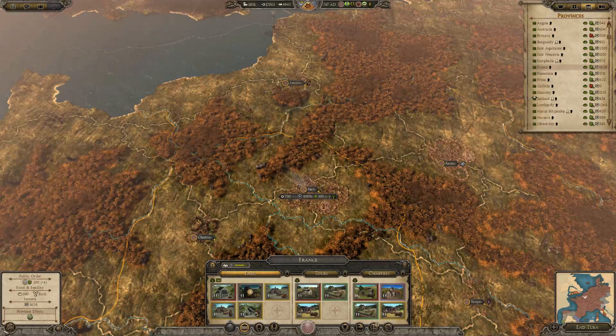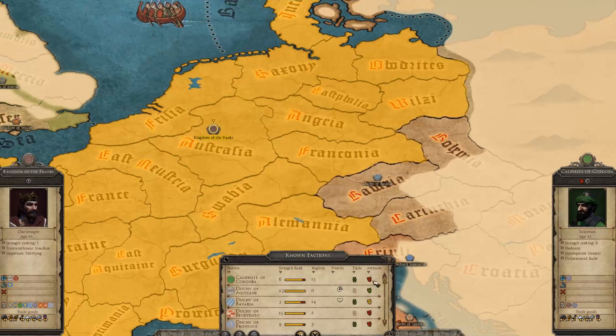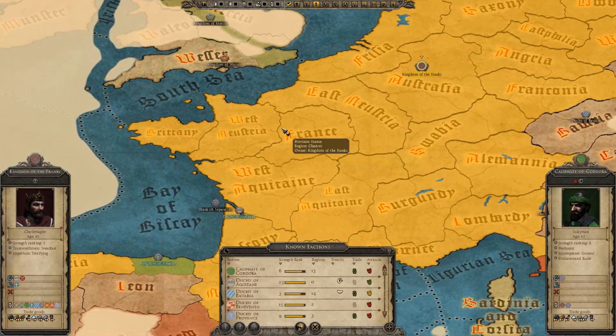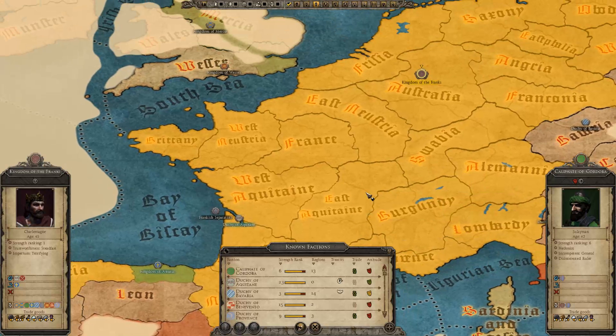This is probably one of our least corrupt regions — France at less than 50% corruption. If you have a look at France, it borders one, two, three, four other provinces. But East Aquitaine borders even more — eight provinces — so that could potentially have 0% corruption. Let's have a look at East Aquitaine: only 25% corruption here. We should be investing into this province.